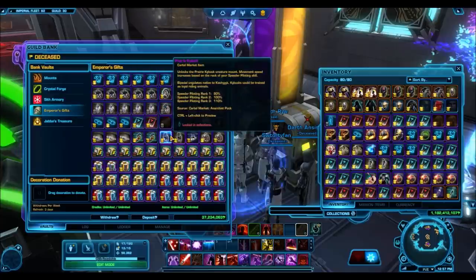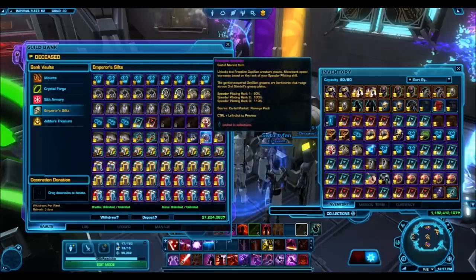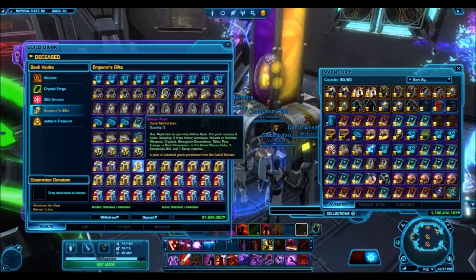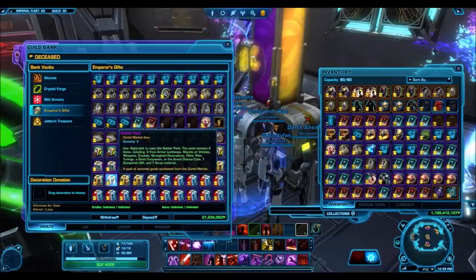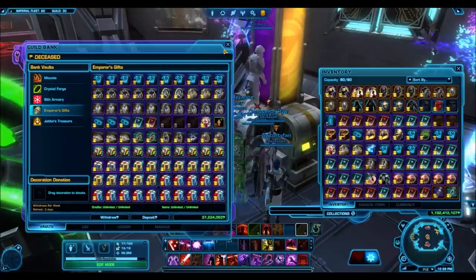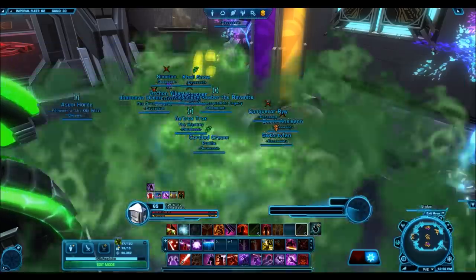After this giveaway is over, I will re-promote all the Emperor's Rats so that they have that distinction of being Guild Officers once again. Then when the next giveaway comes, I will reset everyone's rank again. If you want to know who the Guild Officers are, they still have a Guild Members note.